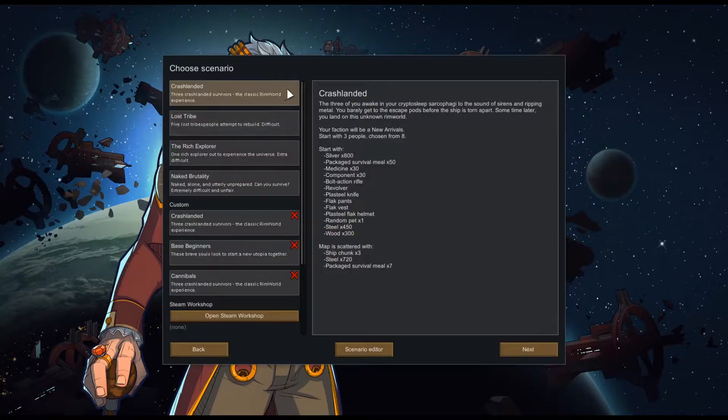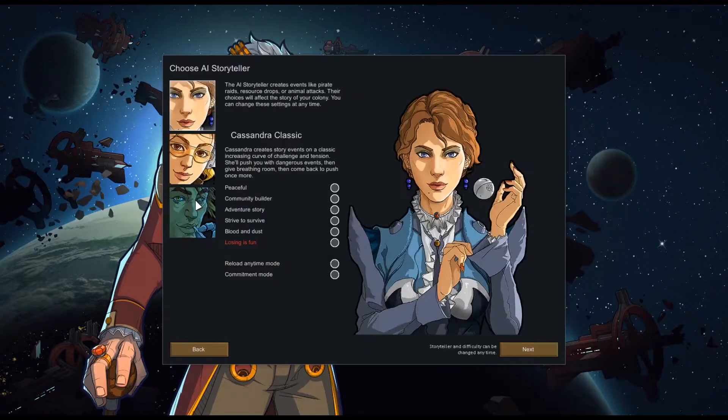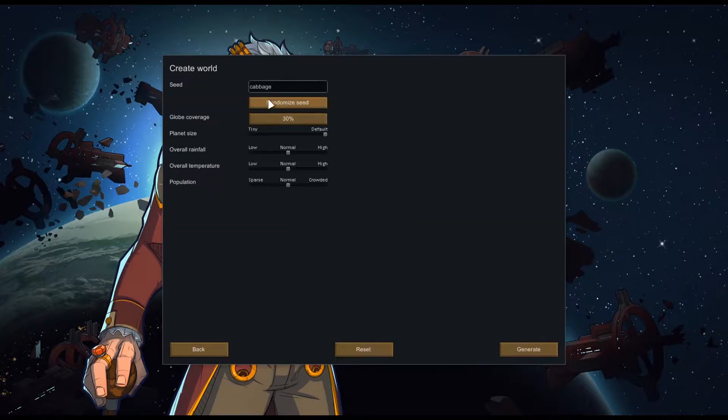Hey guys, we're gonna make a new colony today — we're gonna call it Colony Beta. We're using a couple of mods, I'll have them down in the description. I want to kind of role-play this run. I want to start on Naked Brutality, maybe do Cassandra with Blood and Dust, and we're gonna do the Stone Cutters Union as our seed.